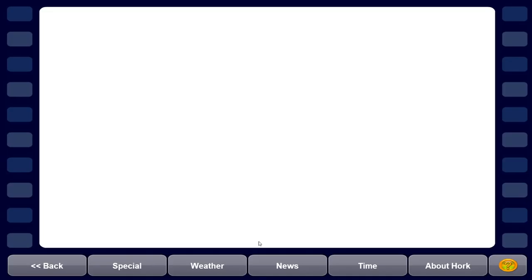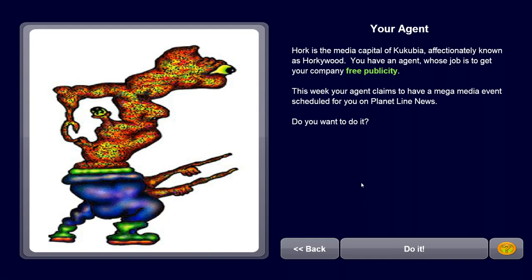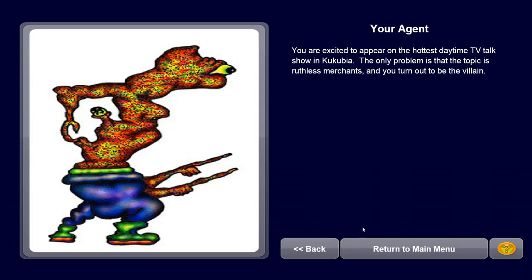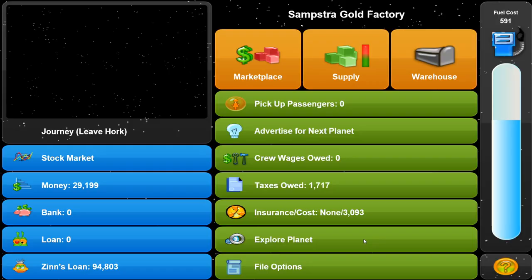The stock market - Pike is still in a really bad position, but that's okay. Let's explore the planet. Hork is the media capital of Kukubia, affectionately known as Horkywood. You have an agent whose job is to get your company free publicity. This week your agent claims to have a mega media event scheduled on Planet Line News. We do it - you're excited to appear on the hottest daytime TV talk show in Kukubia. The only problem is that the topic is ruthless merchants and it turned out you're the villain. Oops! I think it's a good time to end the episode. I hope you enjoyed it - click the top right to watch Periodic Deliveries or the bottom right to watch AI Dungeon 2, a storytelling game. See you there, bye!